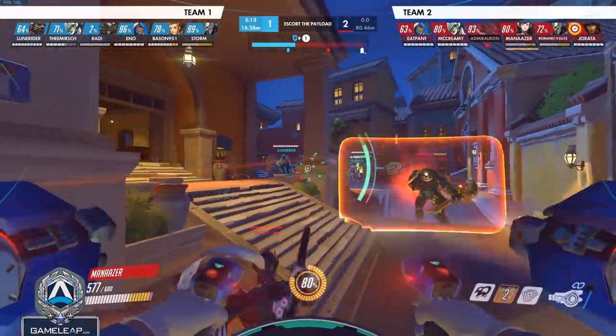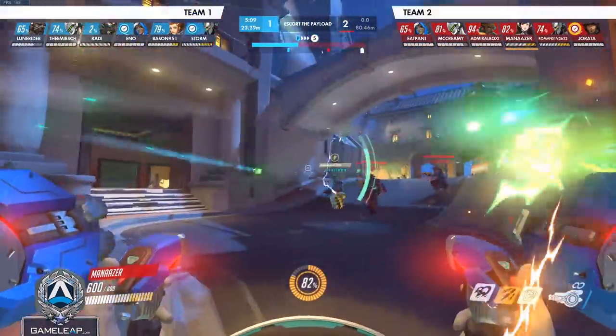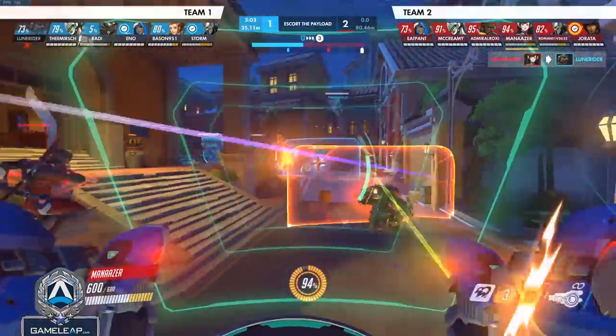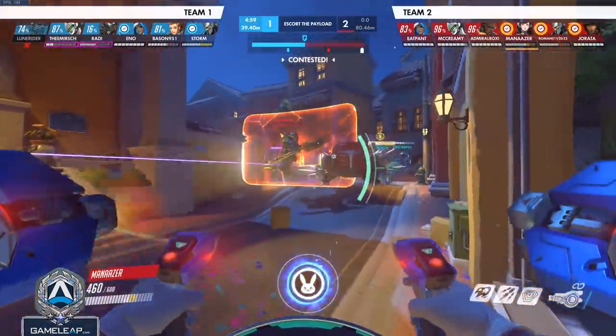Think about your Rein. If your Rein is getting giant Fire Strikes eaten and you're eating all the enemies' Fire Strikes, your Rein is gonna get Earth Shatter maybe double as fast, which could actually transition to more fights won. Do this on a large scale — really keeping track of enemy abilities and shutting them down with Defense Matrix — and that could be a way that you instantly start winning more games on D.Va.